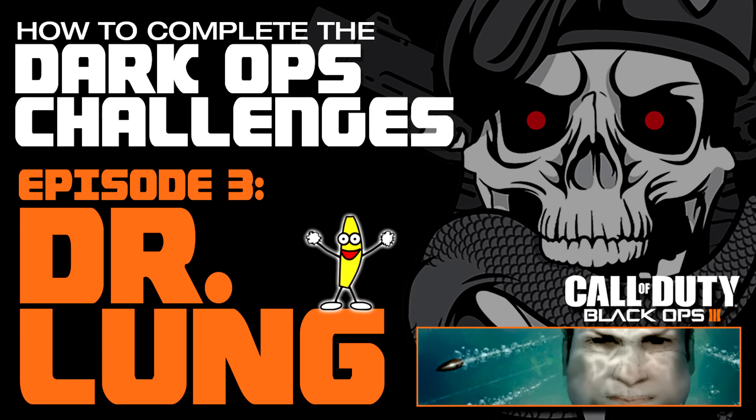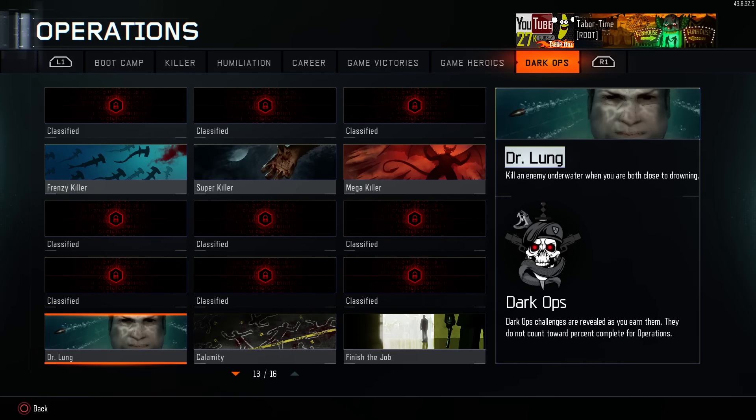Today's challenge is Dr. Lung — kill an enemy underwater when you are both close to drowning. The reward for completing this challenge is a bit disappointing. The calling card you receive depicts a bloated face holding his breath with incoming bullets.